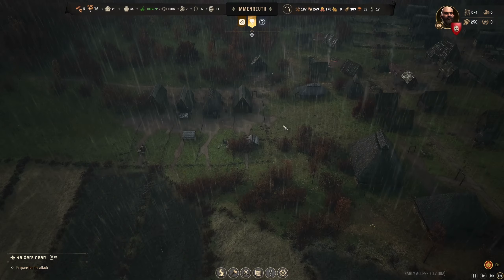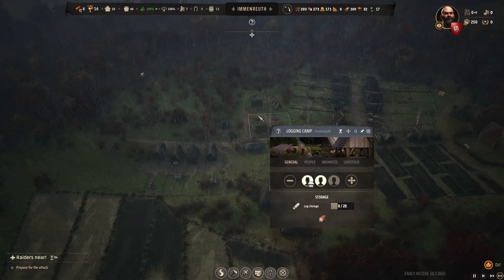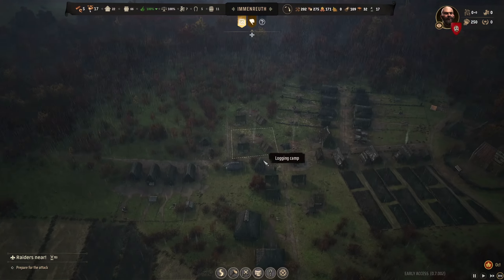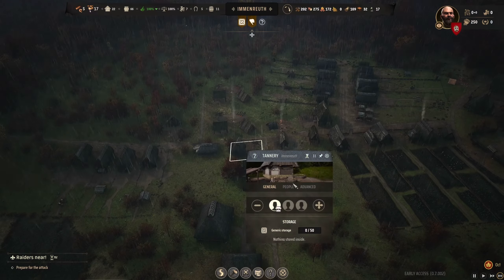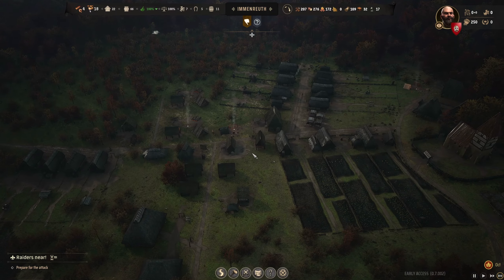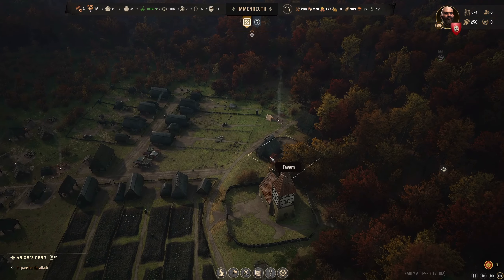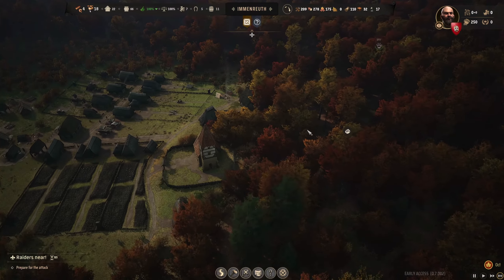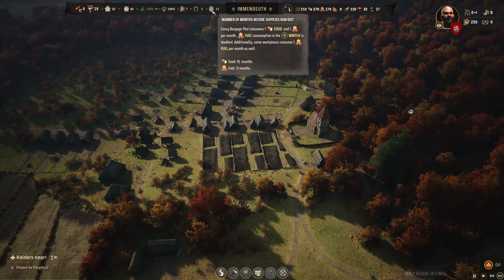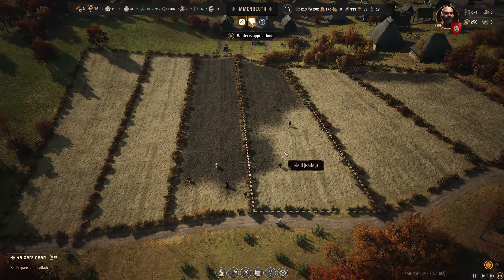We got six families doing nothing. Logging camp — let's put two people on the forester. Tannery's doing alright — we could probably up it. We're doing great. Winter's coming and we got enough food for a year.